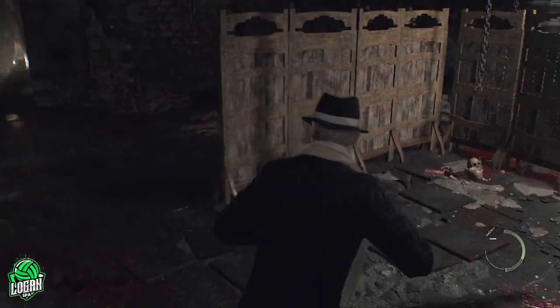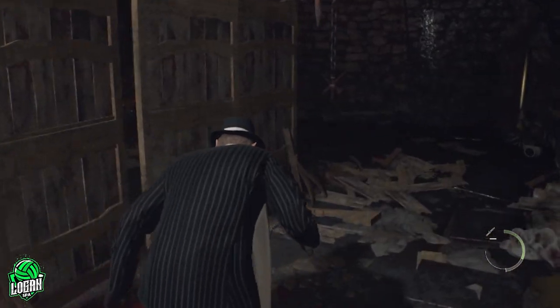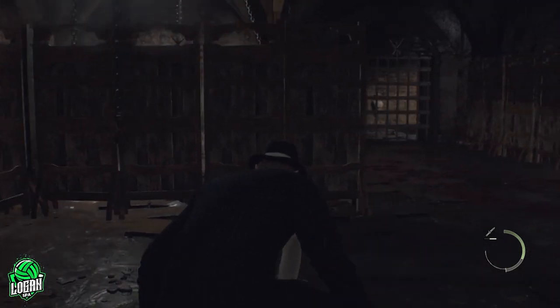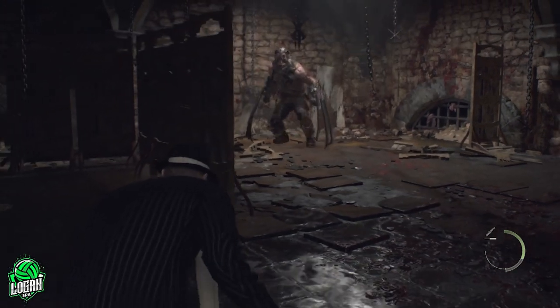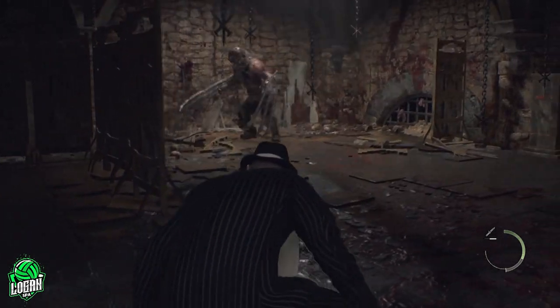He does swing randomly, but what you got to do is stab him, then get away from him. He's probably going to start moving towards you — just kind of walk to the side a little bit and wait for him to stop being aggro. Once he kind of just starts walking again slowly, then you are able to get behind him.